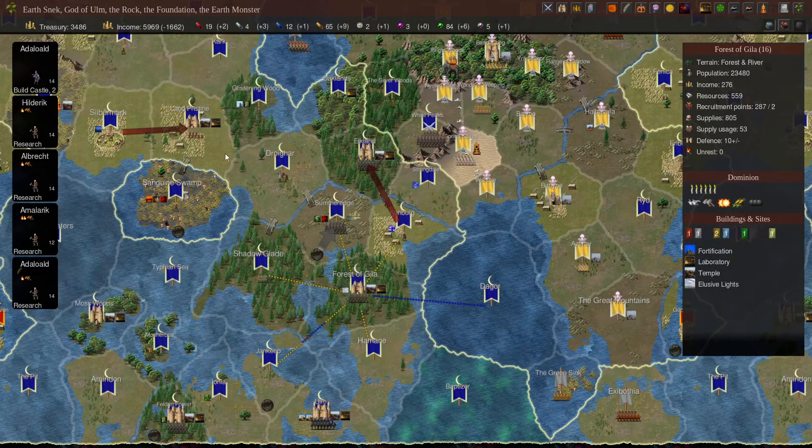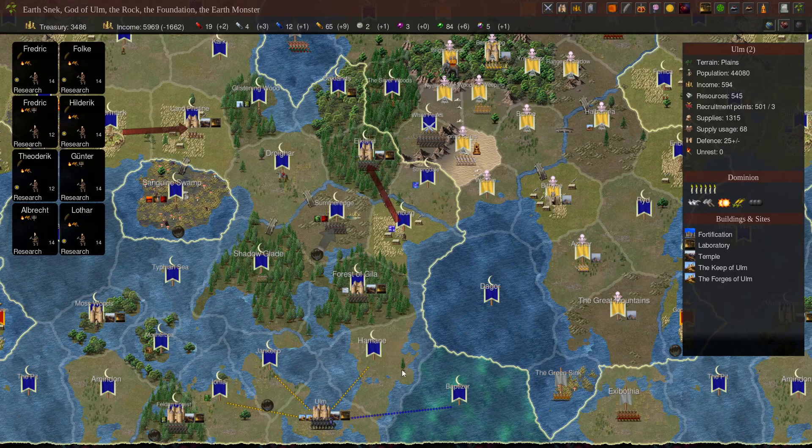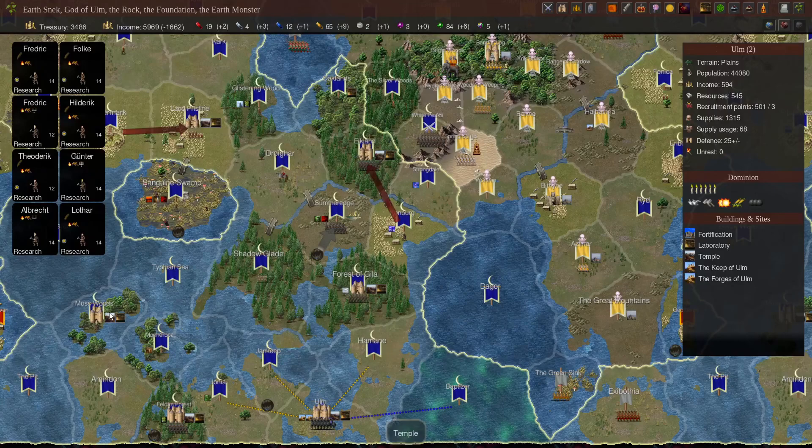We also have the Mosswoods — we could have eventually figured out how to bring our troops over, either through a random mage underground or by focusing on expanding more down there with some auxiliary armies to get rings of water breathing, then start sending our mages out from the Mosswoods to come and help defend us. So this is how we're looking at the start of turn 24.